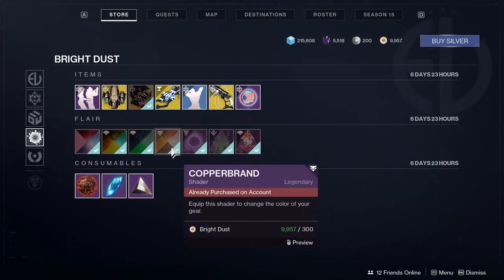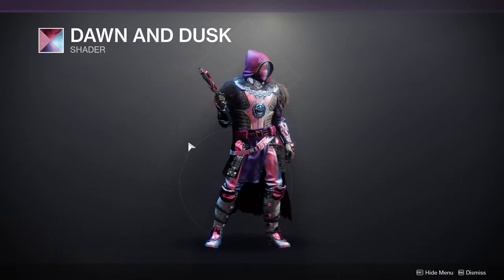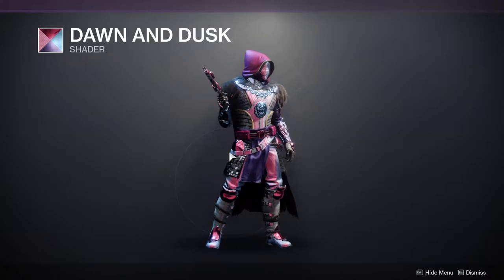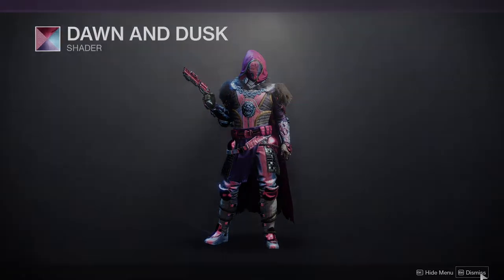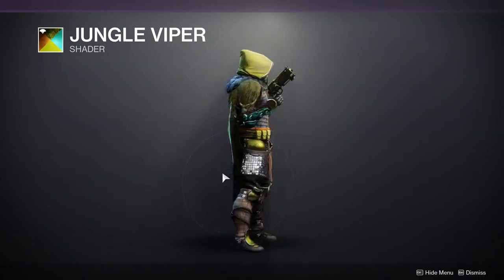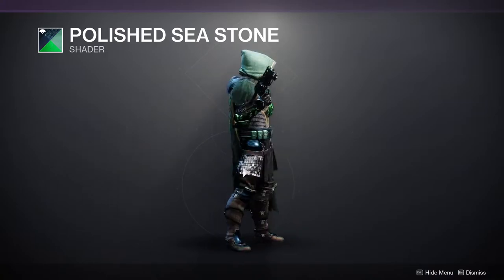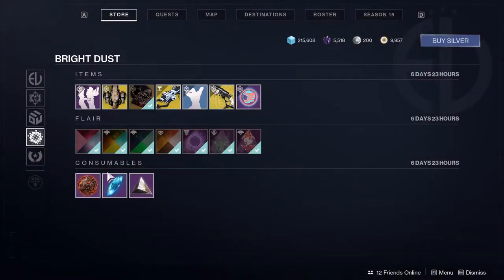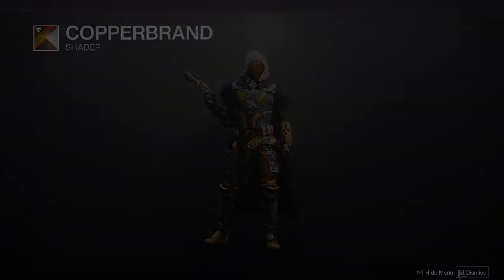Let's go to the shaders. We have Dawn Dusk — I've never been a big fan of this one, although some people have really made it work. It's a purple, pink, and bluish look, so if you like that, go for it. Next is Jungle Viper, definitely not one of my favorite shaders. Then Polished Seastone — not bad but I personally wouldn't mess with it. Last is Copper Brand — if you like copper and yellow, go for it. These shaders are not that great of a choice this week.